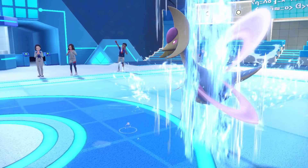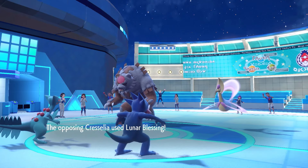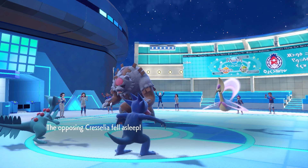We land the Soak on Cresselia — it's now a Water type, so Septile can make easy work of it. He goes for Lunar Blessing but that's not gonna do anything. Cresselia's gonna go to bed!